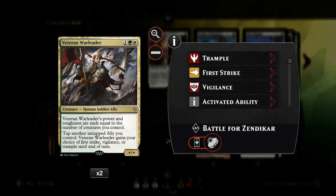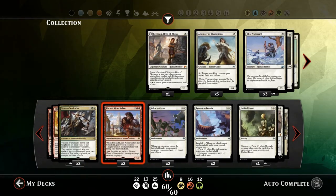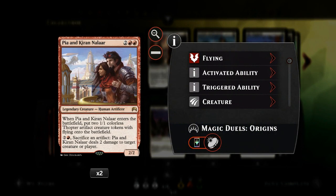We already covered Veteran Warleader, but I also want to mention his activated ability: if you tap another untapped ally you control, you can give the Warleader First Strike, Vigilance, or Trample. Then we also have Pia and Kiran — by far the best token generator in the deck, since for four mana we get a 2/2 and two Thopter tokens, a total of three creatures entering the battlefield. Very powerful with Valor in Akros in play.